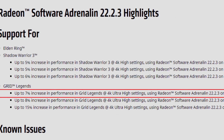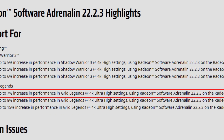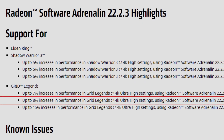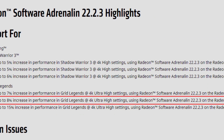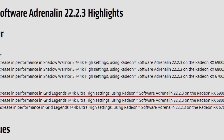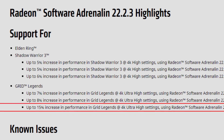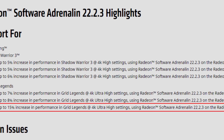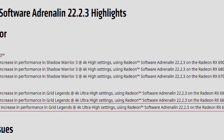For Grid Legends we have some solid performance increases: up to 7% at 4K ultra high with the 6900 XT, up to 8% at 4K ultra high with the 6800 XT, and up to 15% at 4K ultra high with the 6700 XT. So basically that's it in terms of new game support, and in terms of fixed issues we have zero.